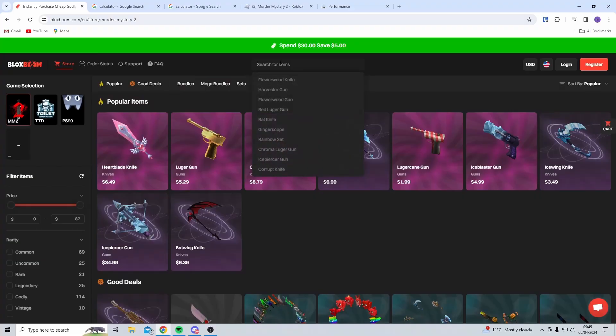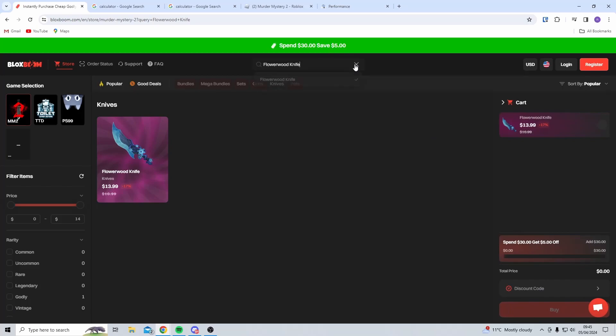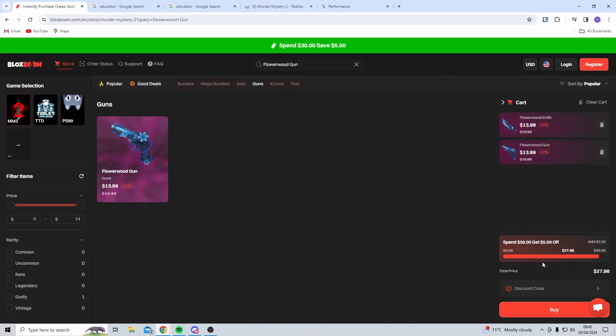I am going to be using the website BlocksBoom.com, and I am going to show you the cheapest way to use the site. First, let's search for the items to add to our cart. It brings our total to around $28.